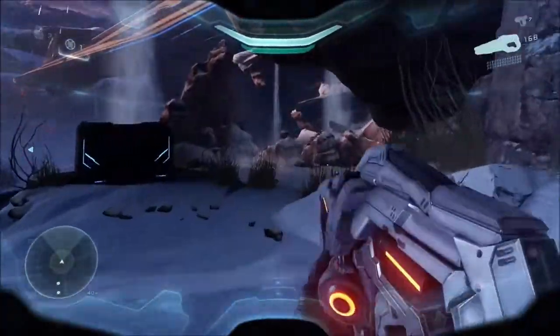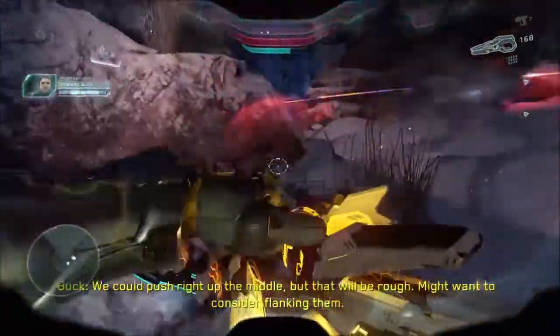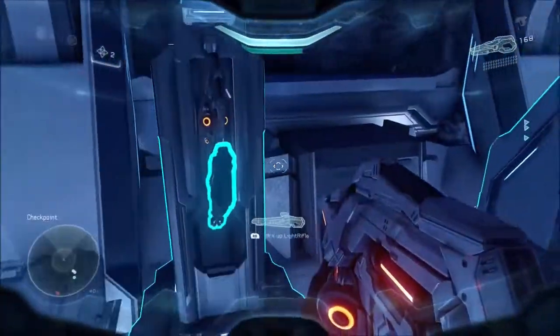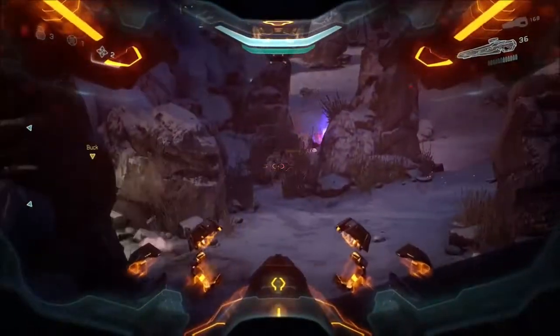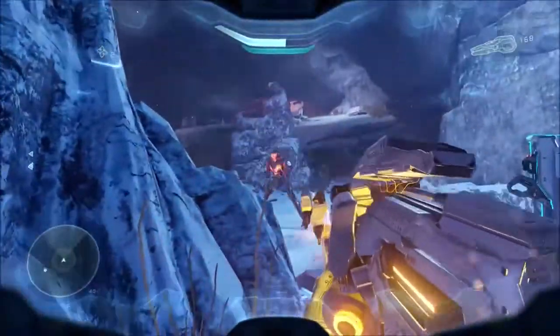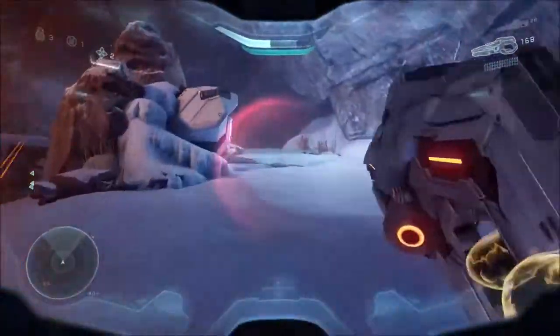Don't pick up that storm rifle - it's pretty useless against Prometheans. You're better off with the Promethean suppressor because they actually target critical spots, honing in on them, which is pretty useful. As you go on the right side of the map, clear it out before you tell your guys to move up. If your guys are in the middle, they're more likely to be able to get to you if you go down. Remember to be active in telling your guys to move up - they will be very useful, staying just ahead of you so enemies focus on them while you sneak around or get ammo.